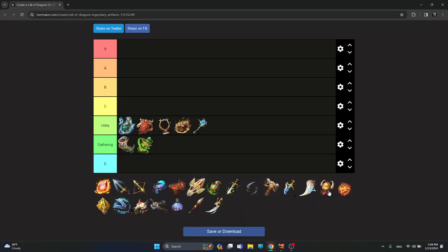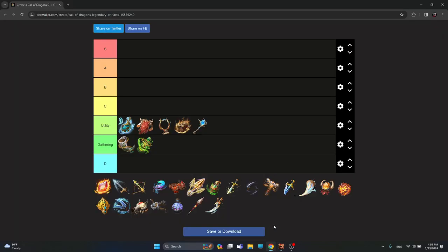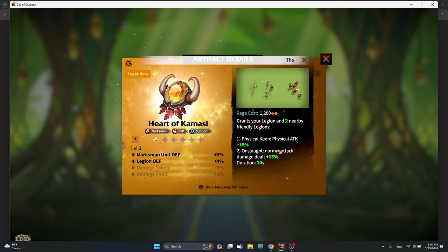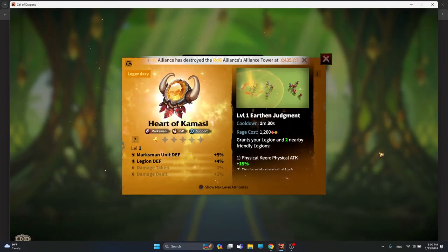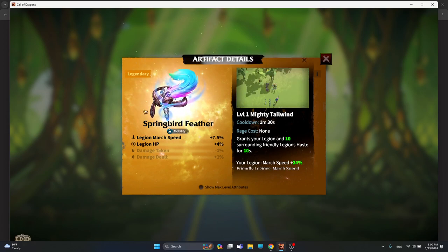Another artifact in the utility section is Heart of Kamasi, a marksman artifact giving marksman legion defense and marksman unit defense. Its skill buffs nearby legions with physical keen and onslaught damage, so it's a utility buffer for marksman units. It's average — marksmen are better off with attack damage, so giving defense and HP makes it purely utility.